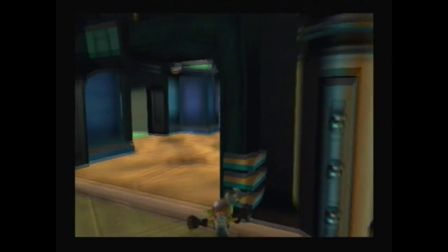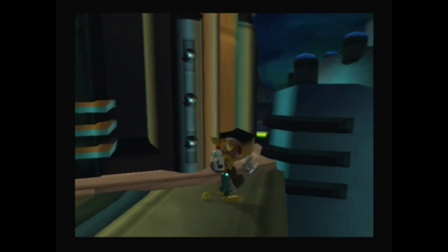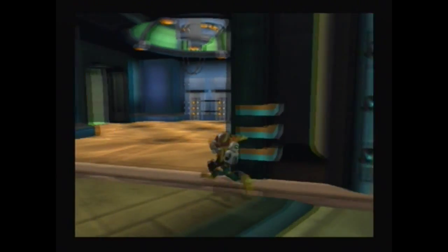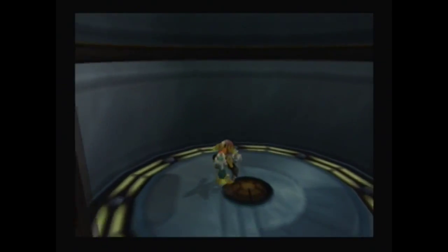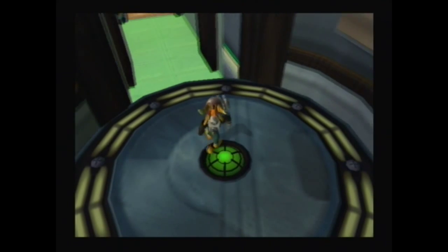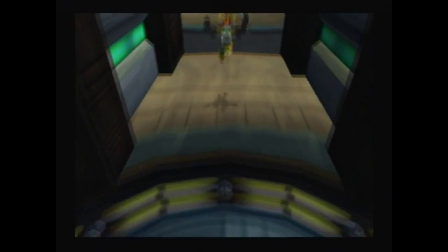One last skill point — whoa! I didn't know that was there. If you look over the ledge, you can see the racetrack. I didn't know that was there. Well, to be fair, of course it'd be there — if it wasn't, I wouldn't be able to do the exploit.